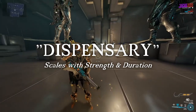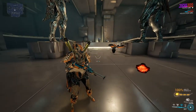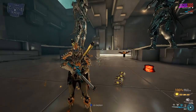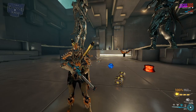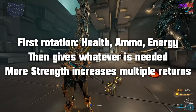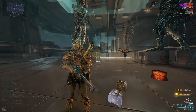Her third ability is Dispensary. Protea deploys a dispenser that pulses out a rotation of health, universal ammo packs, and energy orbs. Depending on what is needed after the first rotation, the dispenser will try to accommodate what has been taken — so if you only take the energy orbs, it's more likely to focus on replacing those first. This ability scales well off duration and strength. The more strength you add, it will add an extra pickup chance to receive multiple returns, giving you extra orbs or extra ammo packs.